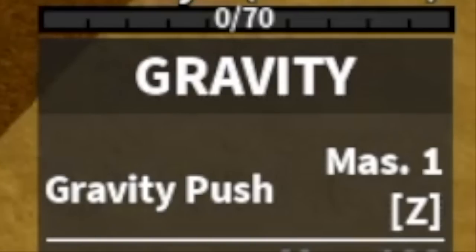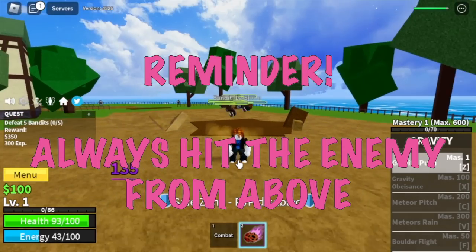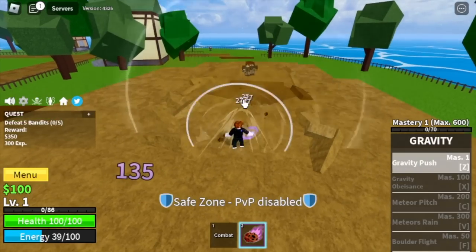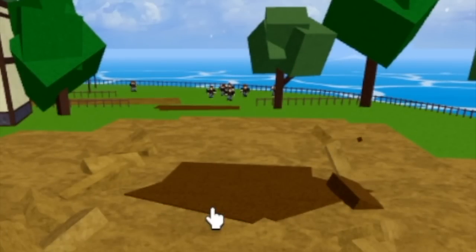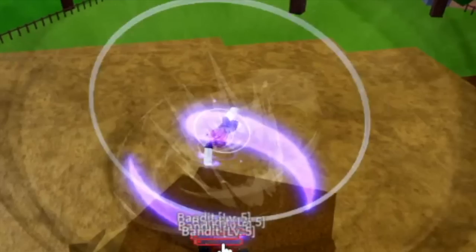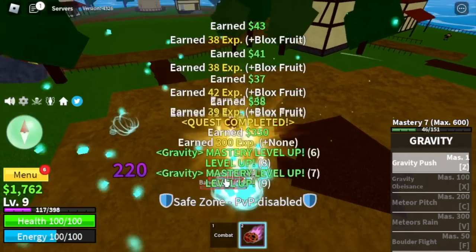Let's start grinding this fruit and we're going to start with the first skill, the Gravity Push. My tip on this is always hit the enemy from above. If you don't follow this strategy, this will happen. One more thing, they added this effect on the reworked Gravity Fruit. So every time you use your Z skill, this will appear.